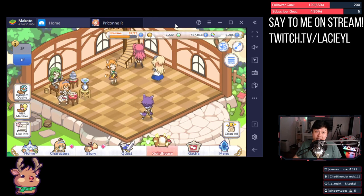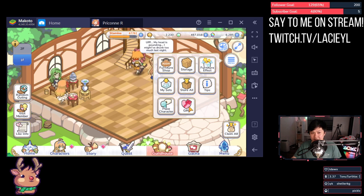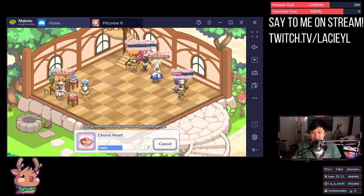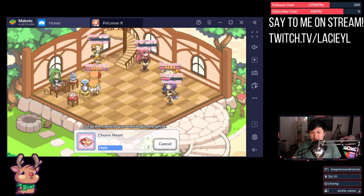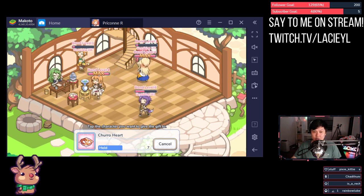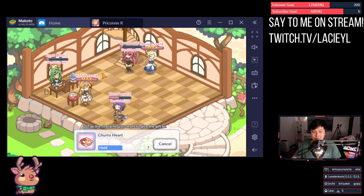Tip number three: gifting your characters. You can fast-track bond levels using gifts in the guild house. My Makoto is already at level six because I've been spamming her with gifts. Just remember that one-star, two-star, and three-star characters all have different bond level caps — my Yukari is already maxed. I'd suggest not throwing gifts at one-stars and instead prioritizing three-stars, since they take a lot longer to cap out.